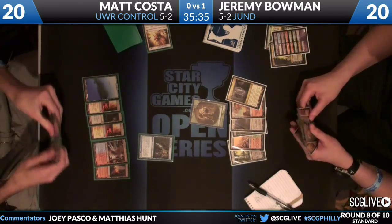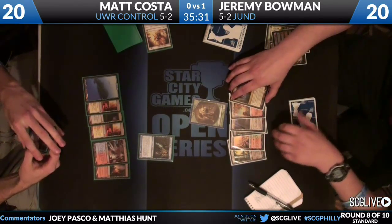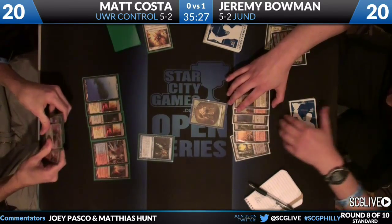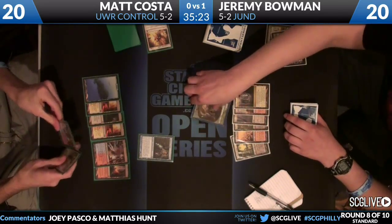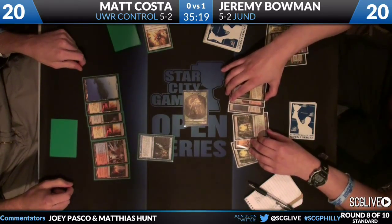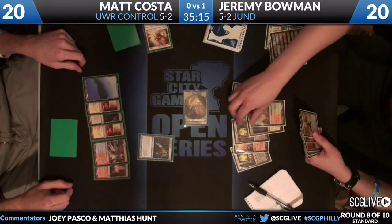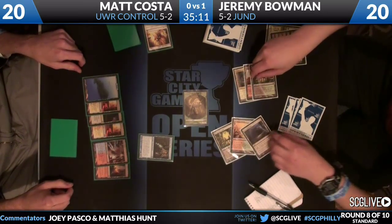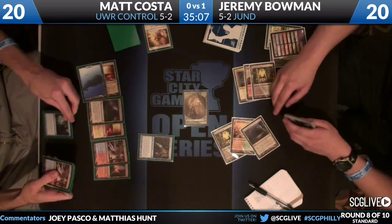Jeremy really only has one more business spell left in hand. His three spells are Bonfire of the Damned, Putrefy, and Garruk Primal Hunter - the prize. What Kessig Wolf Run lets him do is push extra damage through, and that looks like what he's going to do here - pump the wolf to five power. Matt Think Twices in response and finds a Restoration Angel but he's going to take five, dropping to 15.